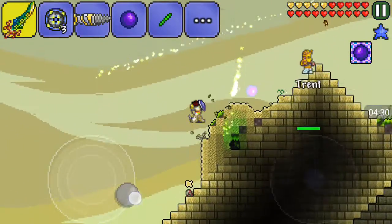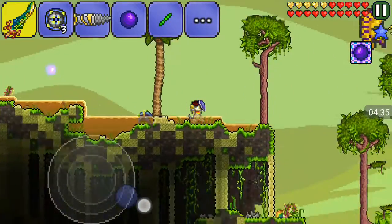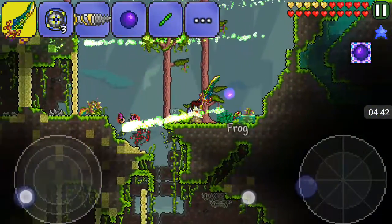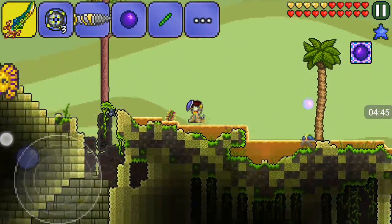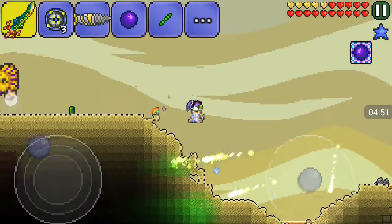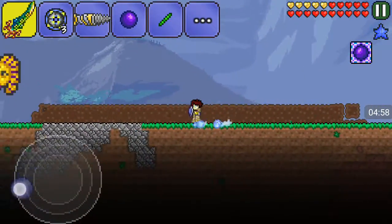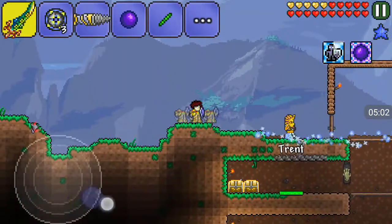Okay, so first you make the Night's Edge. You need a Fiery Great Sword, a Blade of Grass, and a crimtane sword or Light's Bane. If you have a corruption world you use the Light's Bane, if you have a crimson world you use the crimtane sword. And the Muramasa. You make the Night's Edge. If you combine the Night's Edge with the Broken Hero Sword you can get the True Night's Edge.